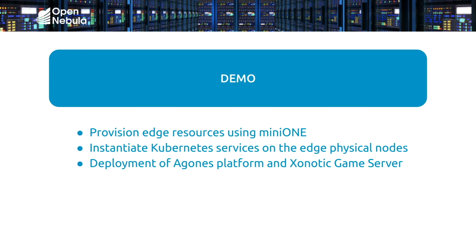In the demo, what I'm going to do is provision edge physical nodes by using Mini-1, which is an easy-to-use deployment tool to build OpenNebula cloud-based environments. Then I'll deploy Kubernetes clusters by using the Marketplace Appliance service on the edge physical nodes, and then I'll follow up by deploying the Agones platform for provisioning Xonotic game servers, which is a first-person shooter game.